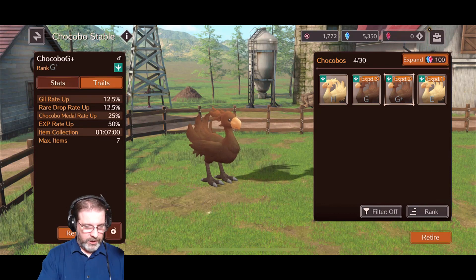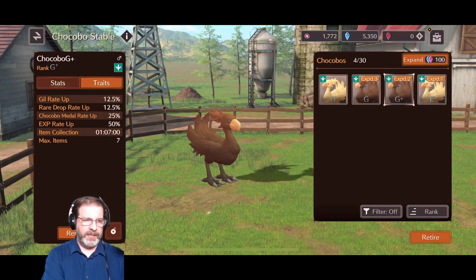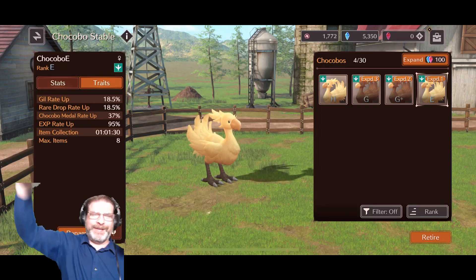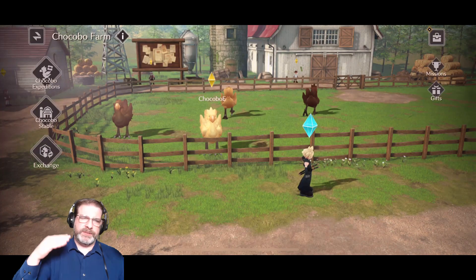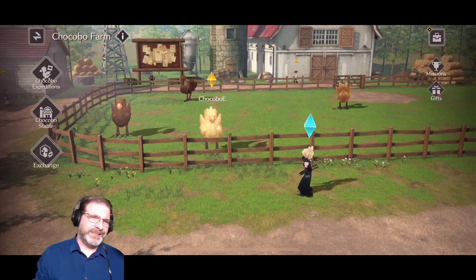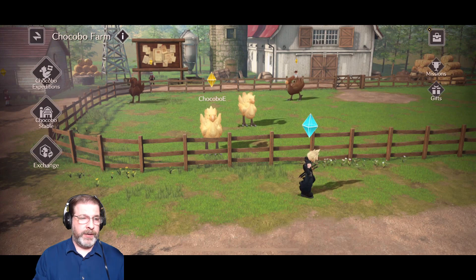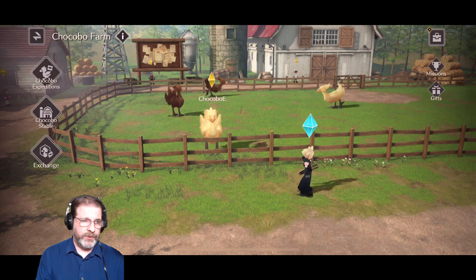All right, so we've got our stats down and we understand the traits. Let's take a look at E — E has a huge jump in the GIL rate and the rare drop rate. Pretty much everything across the board jumps up quite a bit. Obviously the higher in the alphabet you go — the opposite way, up towards A — the better stats and everything that you're going to get. So we know what we want: for me, my focuses are on my item rates and the number of items I can get per expedition. The difference in expedition speed doesn't seem to make much of a difference.